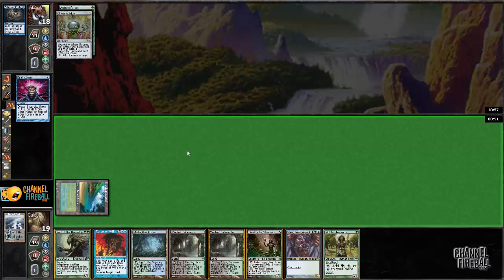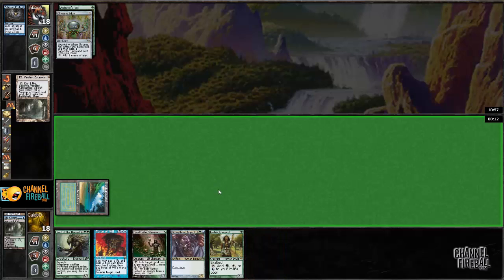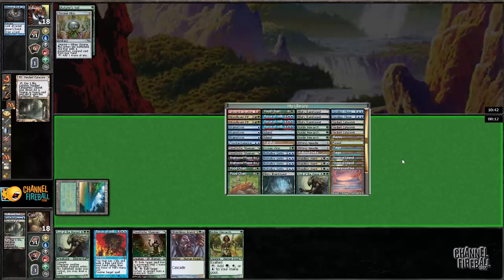All right, what do we want to put back on top? I think I'm just going to fetch Noble Hierarch. Do I want to put away the other two fetches though — that's the real consideration. The other option is shuffling away Soul of the Harvest. Will Soul of the Harvest be relevant this game? It's very difficult to tell. We have a lot of mana here. This line is a little bit awkward if we draw a Bloodbraid Elf next turn or like a Misthollow Griffin before hitting other mana sources.